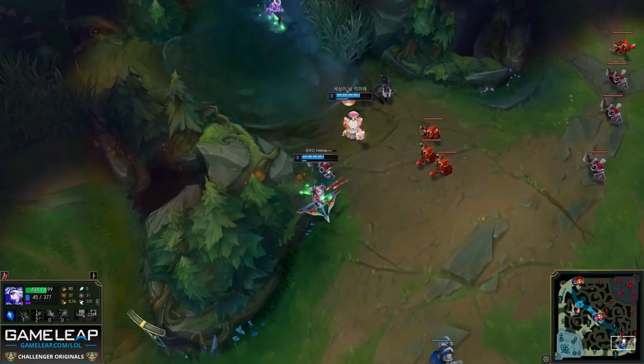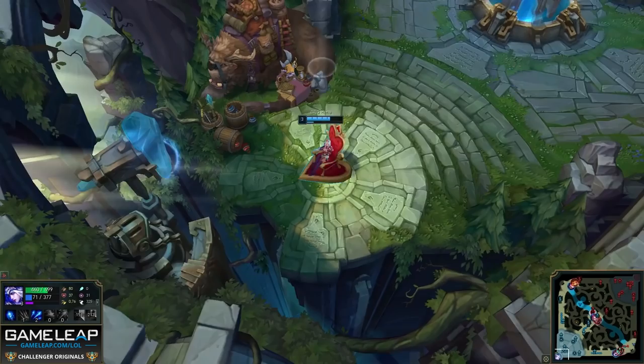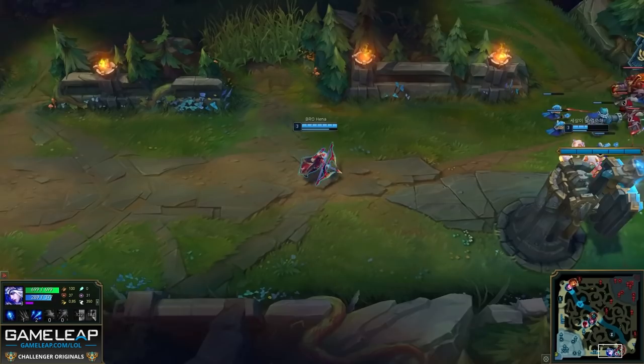But I have a question — how many of you would hard push this minion wave back into Jhin and Karma? I think 99% of AD carries would, but this would be a big mistake. The best play by far, because the enemy minions outnumber Henna's minions by at least three, is to just recall. One, the lane will still be in an excellent position when you return. And two, if you were to stay and shove, it will take way too long, and Karma and Jhin might be able to freeze it themselves.